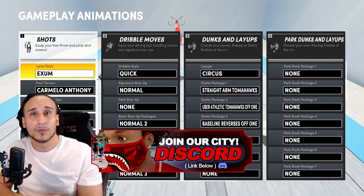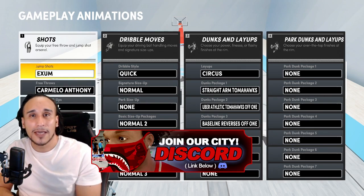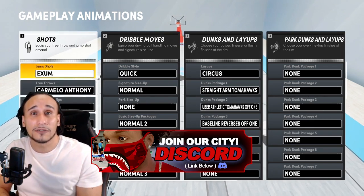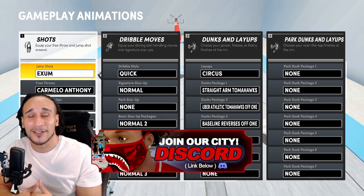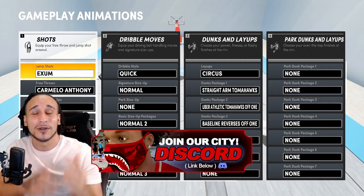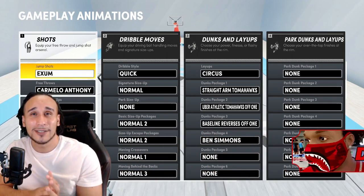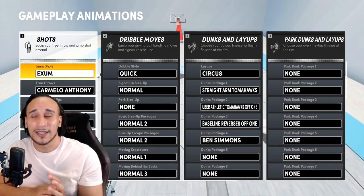We came up with the perfect attributes for the playmaking three-level scorer at six-eight and it plays absolutely amazing. If you'd like to join our Discord — if you're having trouble finding players to run with instead of randoms — the link will be in the description below and also the top pinned comment. Start building chemistry and running with players you can get familiar with.